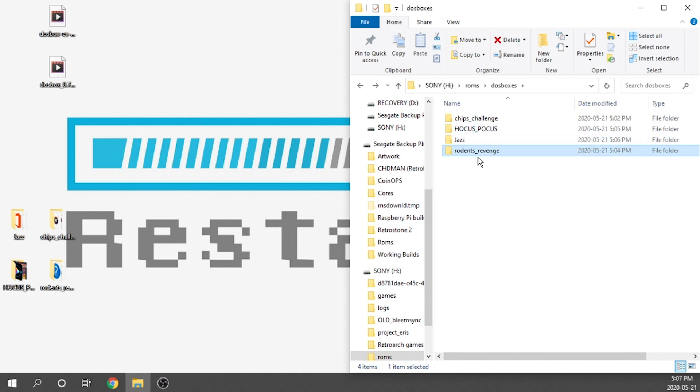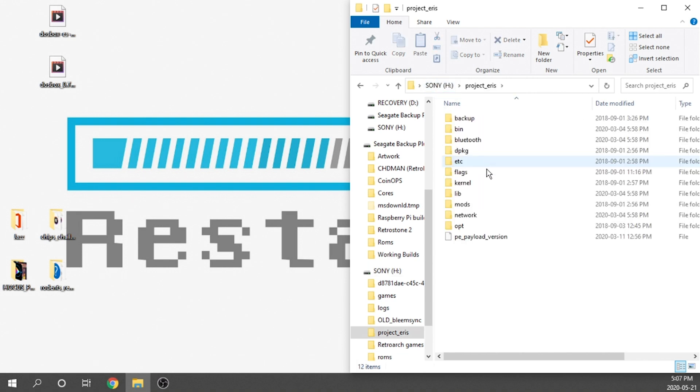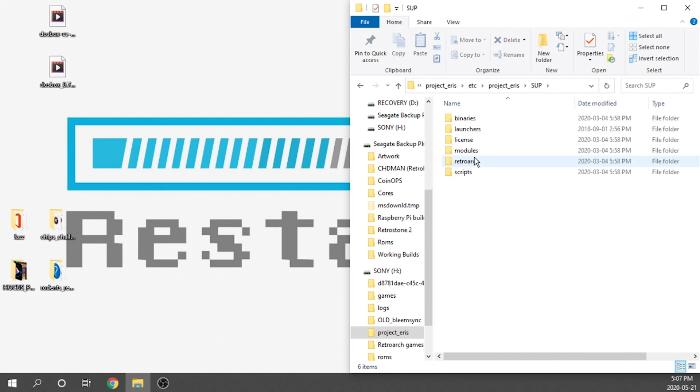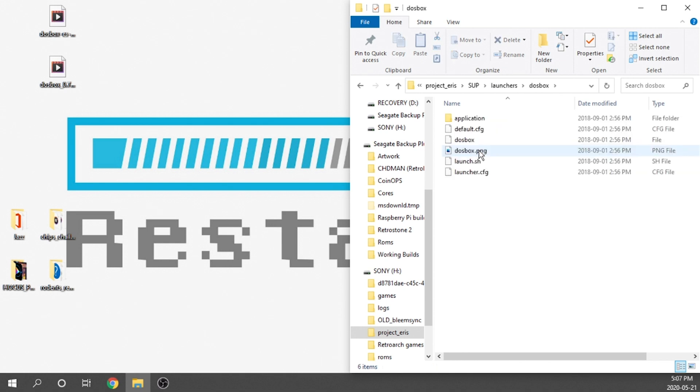We aren't quite done yet. There is still a configuration file we need to change to tell DOSBox where to look for the games and which drive and folder to mount. We go back to the root of our USB drive, then into Project Eris, then ETC, then back into Project Eris, then into the SUP launchers folder, and then we look for the DOSBox folder and jump into the application folder.